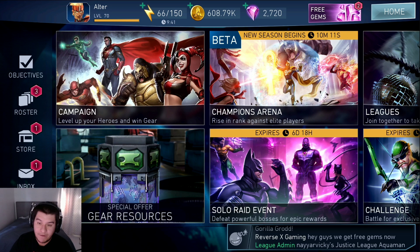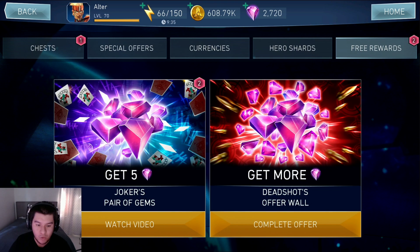When I first logged into the game, the very first thing I noticed is the free gems at the top right. It says get five gems — it's called Joker's Pair of Gems, and it says watch video. You basically watch an ad and then you get free gems. I watched an ad about Call of Duty Mobile, it was 30 seconds long, and I got five gems. It's not that much, but it is free.